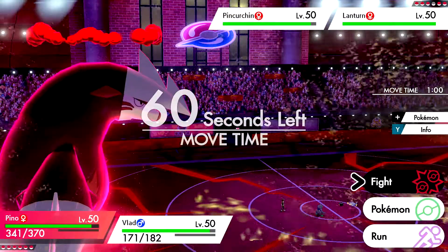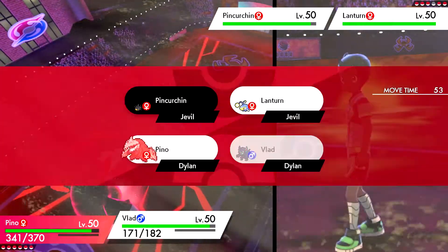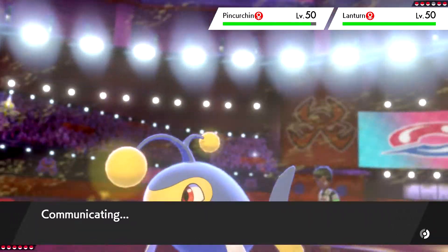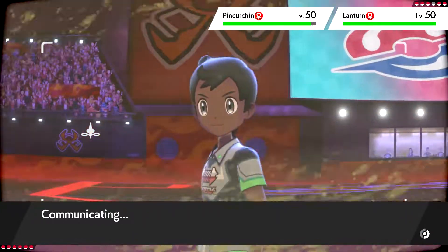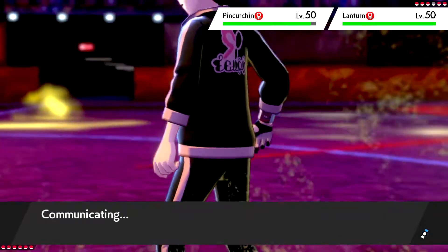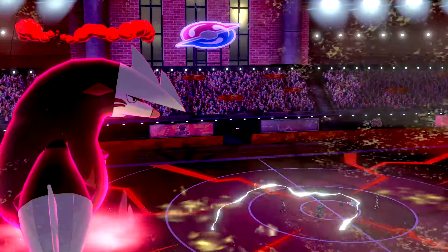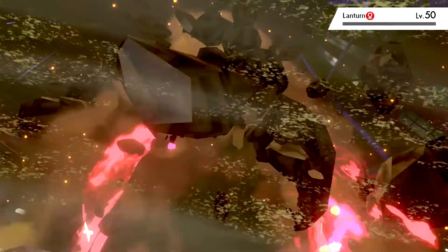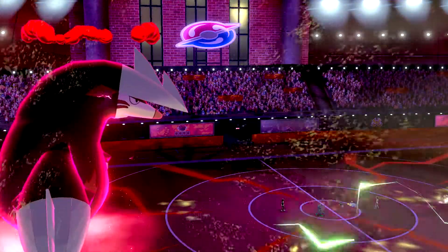Lanturn probably isn't going to be able to do much. I'm not scared of Pincurchin at all, so I'm going for Max Quake on Lanturn because it's much scarier, and then Taunt on Pincurchin. I knew he'd lead with Pincurchin and pretty much decided beforehand I was leading with these two. Grimmsnarl is the closest thing I have to a doubles set since screens and Taunt are always good. The Quake does kill, and we get a Special Defense boost on both Pokemon.